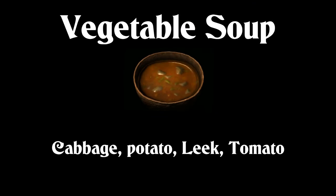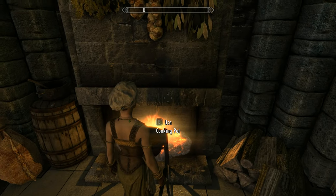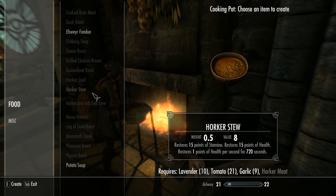The first three are aimed at the more combat and archer types of playstyle. We'll start with the one that nearly everybody knows, and that's vegetable soup, which requires cabbage, potato, leeks and tomato. This is an invaluable thing to have in combat as it restores one point of health per second for 720 seconds. But more importantly, it restores one point of stamina per second for 720 seconds. With Skyrim's game mechanics, you are allowed to power attack or shield bash so long as you have at least one point of stamina. So after eating this soup, you will have unlimited power attacks for 12 minutes.